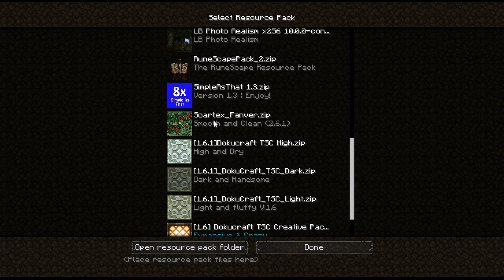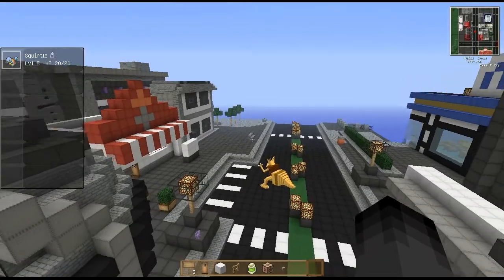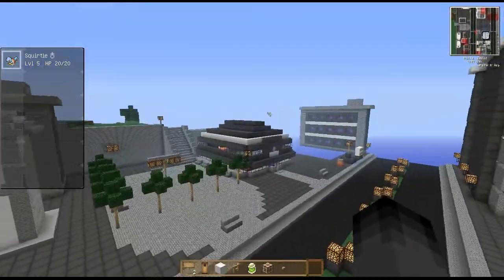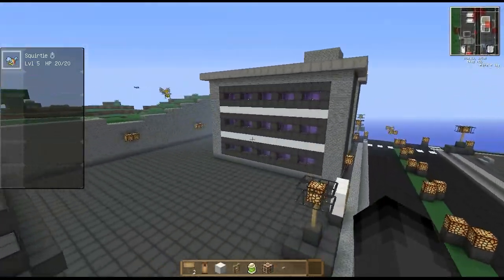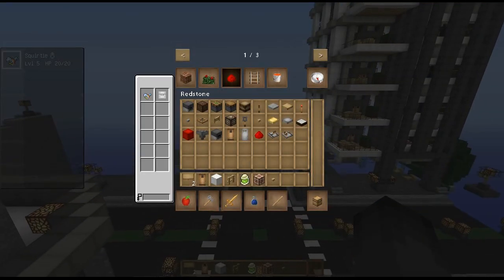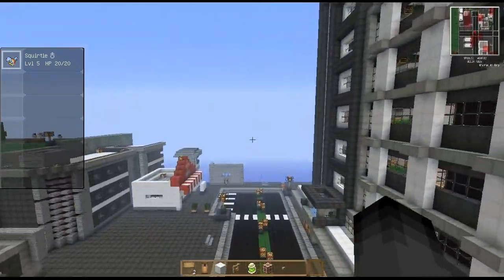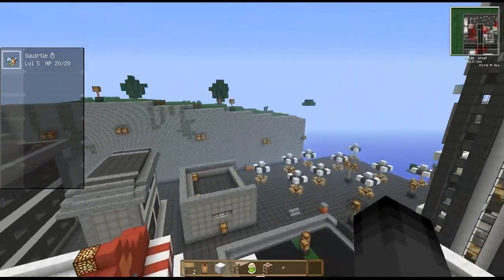If it would load here - okay, so this is the Pokemon texture pack. Everything looks better now. This is actually for the mod, it's not for the map, but it goes together pretty well. So this is Pewter Town. The only town that's not sort of like this theme is Pallet Town, but it's still pretty cool.